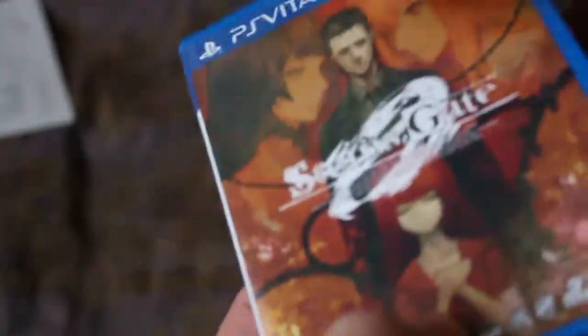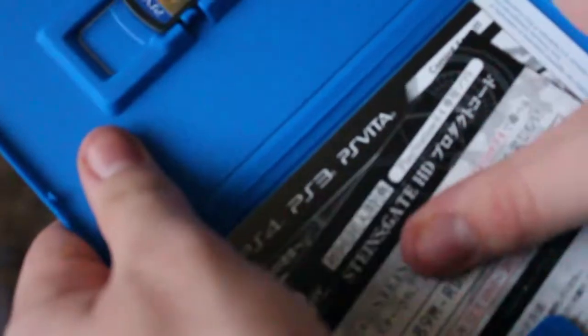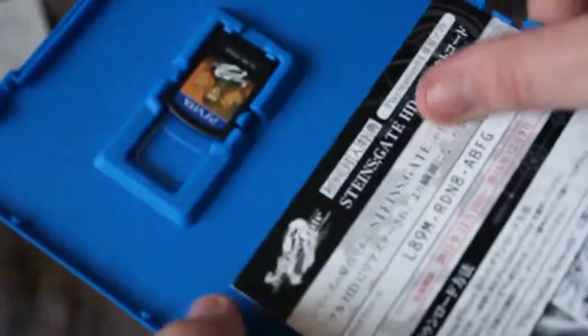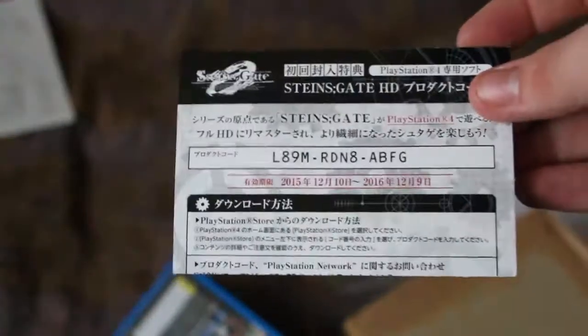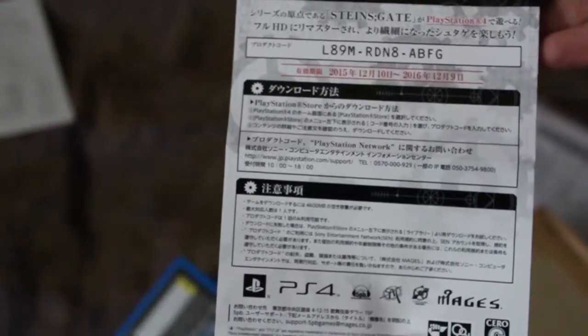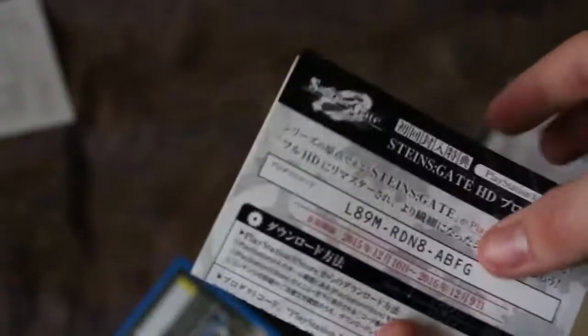Let's open up the game itself. And there it is. So this is the code for Steins;Gate HD that comes with it, which is cool, but I don't have a PlayStation 4 and it's a PlayStation 4 exclusive code. So yeah, you can use it — whoever gets it first, there you go.